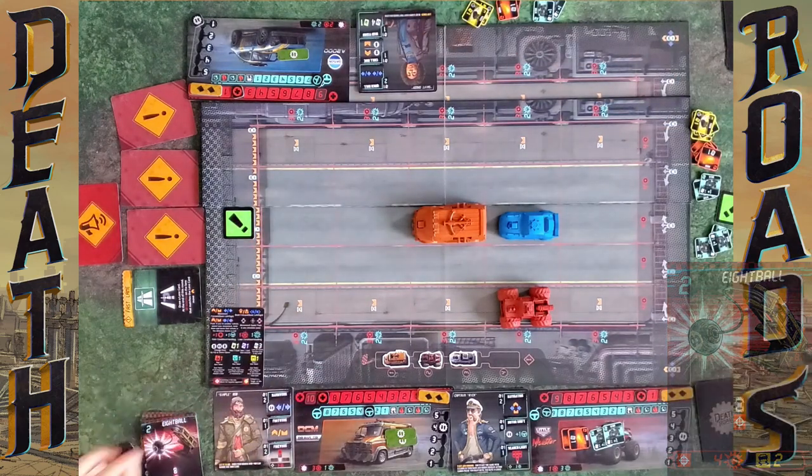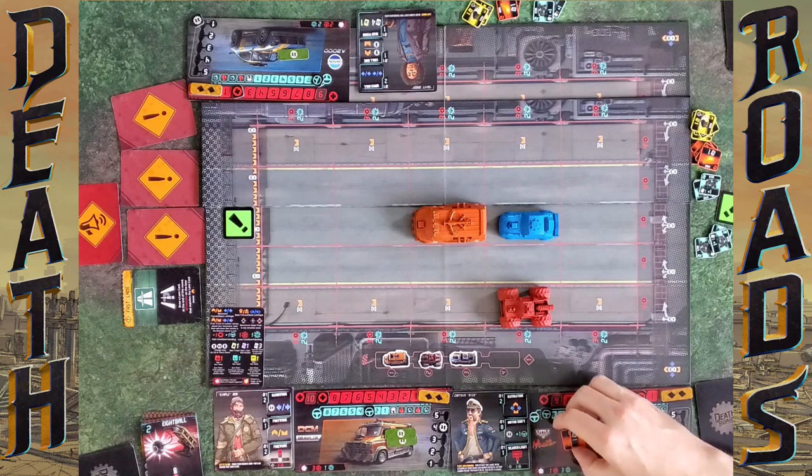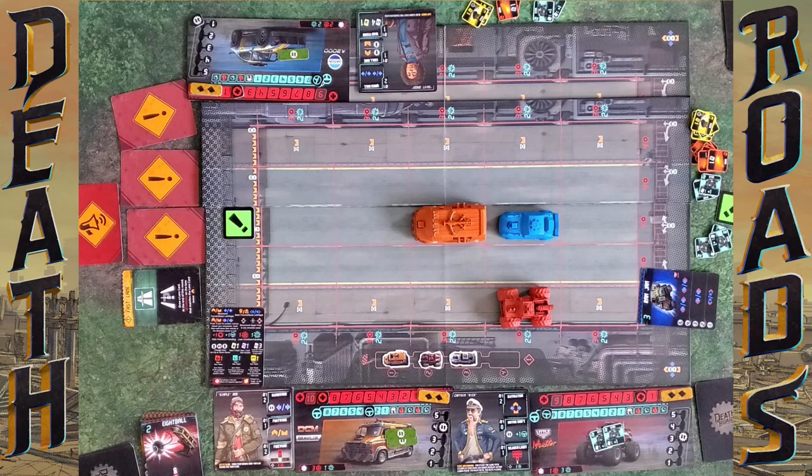That was my turn — pain was exhibited. Now it's the Little Monster's turn. Two burn tokens, so I have to get rid of two cards. I'll discard Port Side Volley and Power Charge. Two cards down. My first thing costs two extra, so I'm going to do Motor Shift — instead of costing zero it costs me two, but then I go up in handling and gear shift up as well.